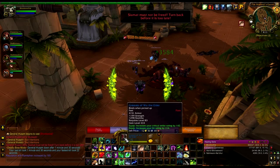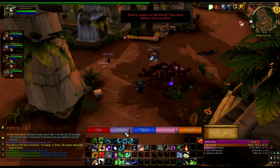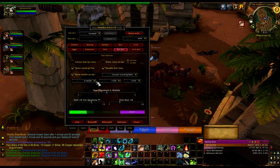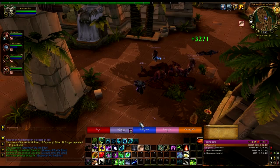If I wanted to show mana I could, if I wanted to show other things I could. It's very simple. It has health bars, it has health. I've switched to delta — there we go, that's better.